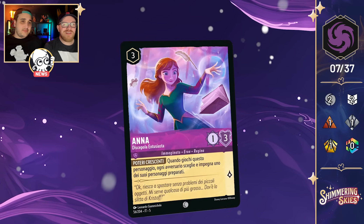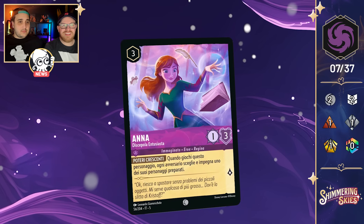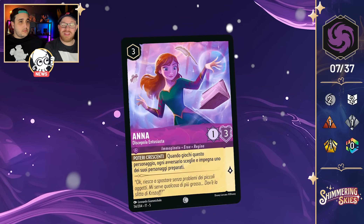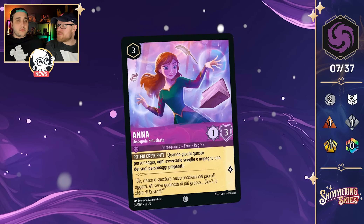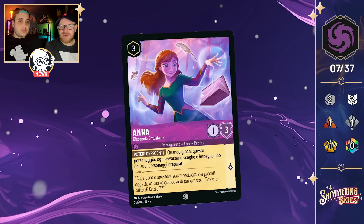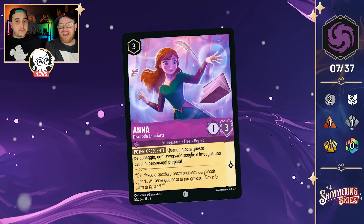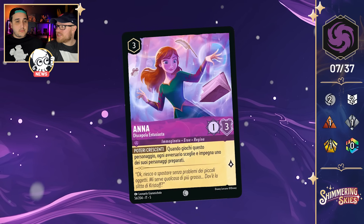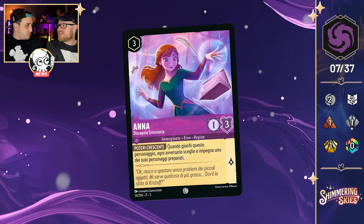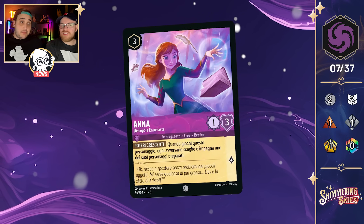Next in Amethyst: Anna Enthusiastic Disciple — a three-cost inkable 1-3 that quests for one. Her ability, Increasing Powers: when you play this character, each opponent chooses and exerts one of their ready characters. We've seen a lot of Elsa cards where you choose — with Anna, she's making the choice the opponent's, which gets around Ward. Interestingly, the opponent must select a ready character, so if your opponent was keeping Bucky ready while everything else was exerted, Anna forces them to exert Bucky, allowing you to challenge him.